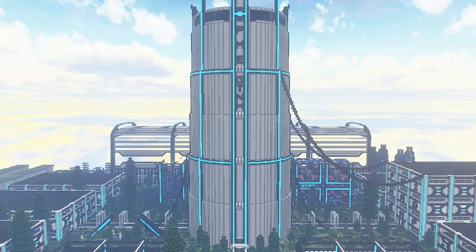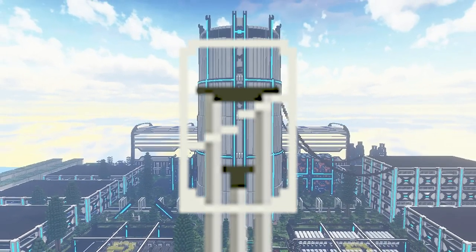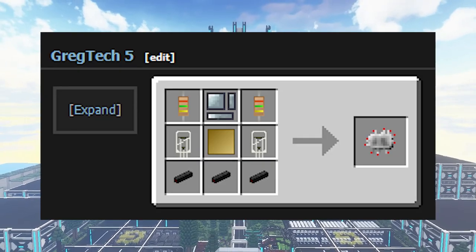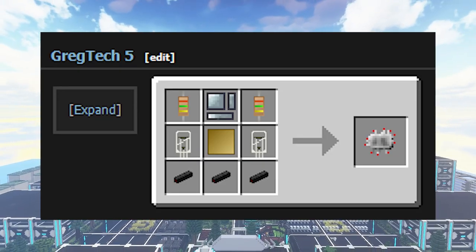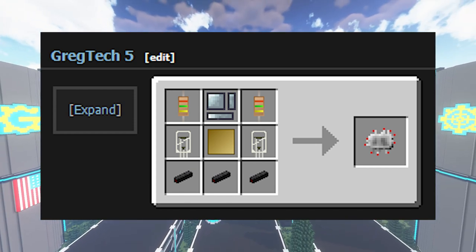The first circuit you can make in GregTech is the vacuum tube. It is just a small tube of glass with some funny wires in it. Attaching a resistor, a circuit board, and some more wires creates a primitive circuit, which is used in every machine in low voltage.